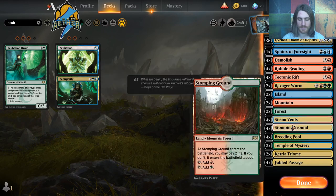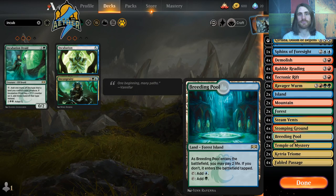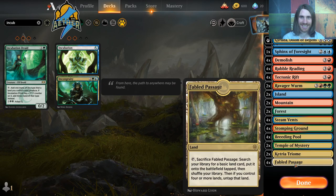We have the usual Shocklands: four Steam Vents, four Stomping Ground, four Breeding Pool. They make two of your three colors and can come in untapped — they're the bee's knees. And then we have four Fabled Passage so that we can get our basics out.